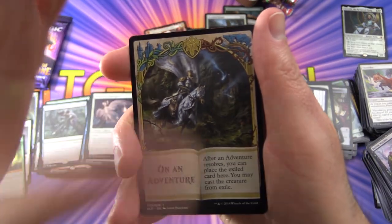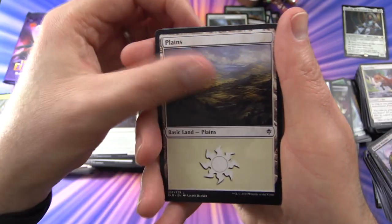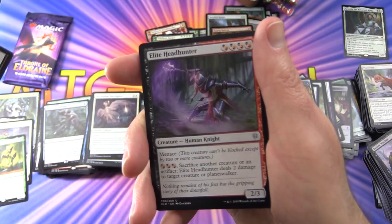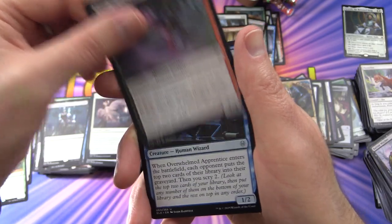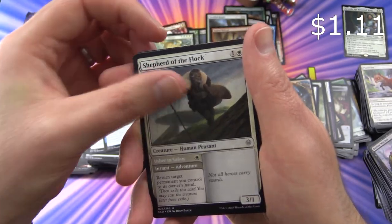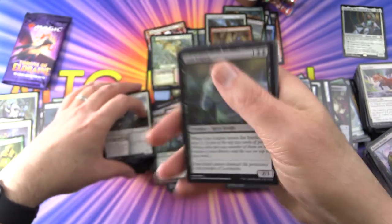We've got an Adventure card, Plains, and Witch's Vengeance is the rare. With an Elite Headhunter, Overwhelmed Apprentice, Shepherd of the Flock, and a Lost Legion.